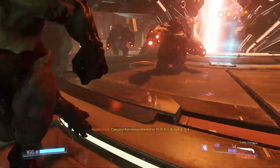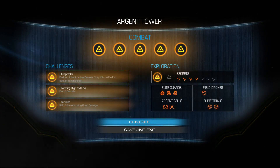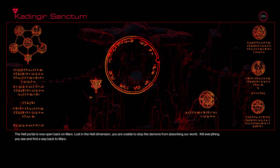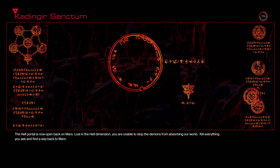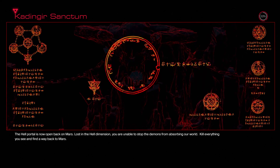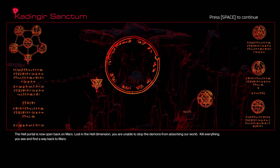Not invincible anymore — oh no! I died doing what I loved. You should have been looking towards the middle, admittedly. The Kadingir Sanctum. I was wondering when this would come up. The Hell Portal is now open back on Mars. Lost in the Hell Dimension, you are unable to stop the demons from absorbing our world. Kill everything you see and find a way back to Mars.